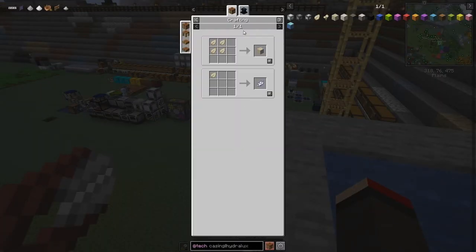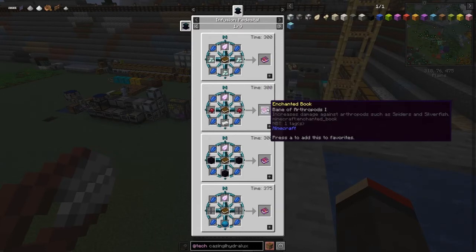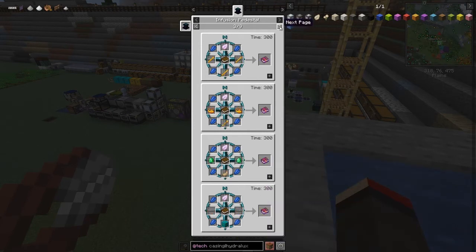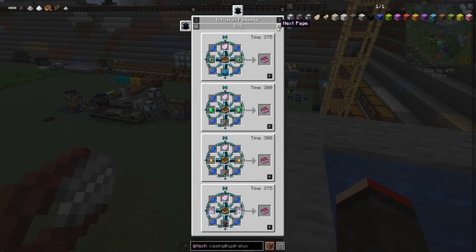These petals go into an infusion pedestal, and with that we can make enchanted petals using crystal shards. The uses of these enchanted petals are for enchantment books. You can get Aqua Infinity, Bane of Arthropods, Channeling, Flame, Fortune, Frost Walker — basically all the enchants. There are nine pages of these. For mending, you just need bottles of enchanting, an anvil, and these petals — but that is really very difficult.